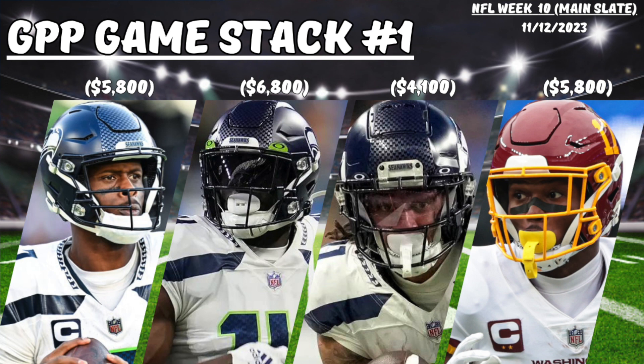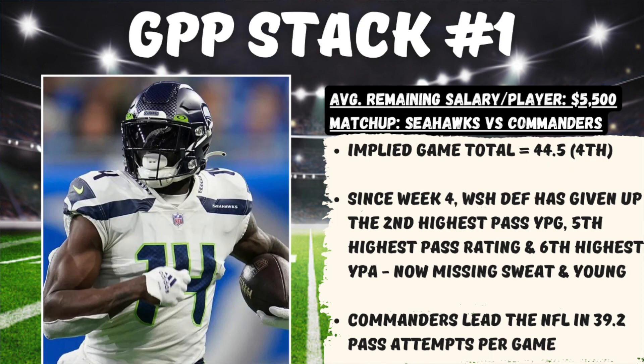We're going to kick things off with a couple of game stacks I'll be targeting this week. First being this game between the Commanders and Seahawks — I like stacking up Geno Smith with DK Metcalf and Jackson Smith-Njigba, and then running it back with Terry McLaurin. It's a very affordable stack in a game that has shootout potential, with an implied game total of 44.5 points — the fourth most on this main slate.